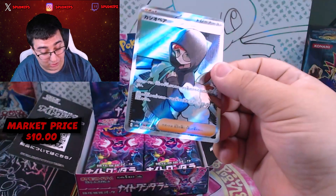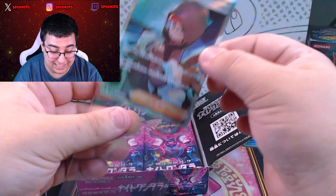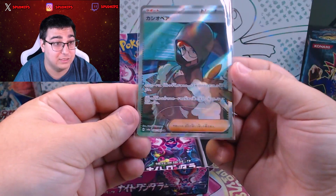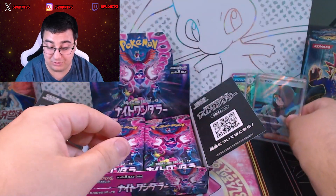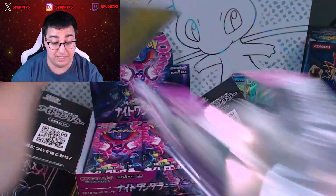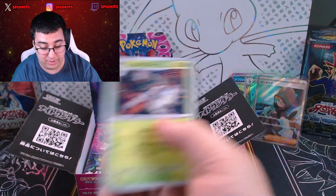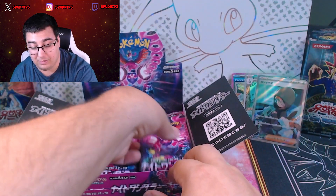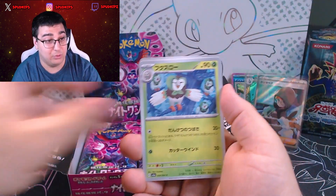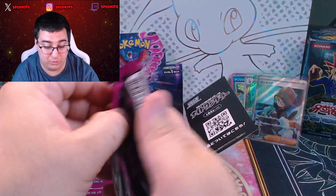Well, we pulled the Cassiopeia SR! Okay, again, this isn't the SAR — this is just the Cassiopeia SR. New addition to the collection, that is for sure. So we pulled one of them today. Maybe we'll get into the double box and pull the second one. This could be the whole Cassiopeia box. Definitely was not expecting that coming up on that pull right there, especially since it's been the talk of this entire booster box.